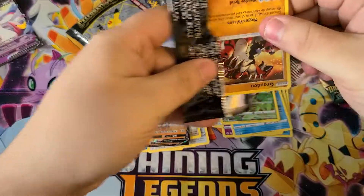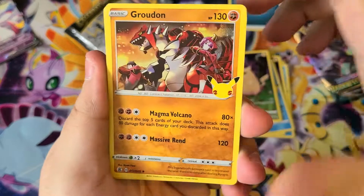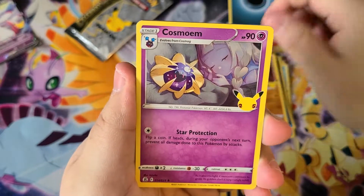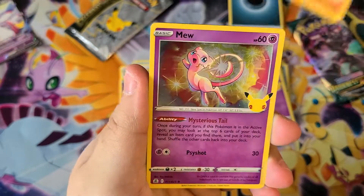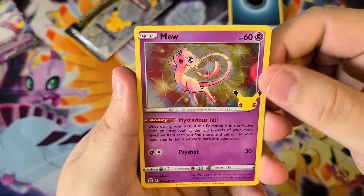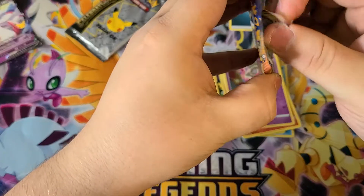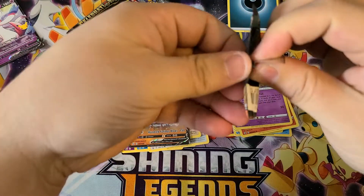Looking for that Umbreon or Charizard. We got a Groudon, Cosmog, Reshiram, and a Mew - nice. I like the artwork on a lot of these, they're very cool.